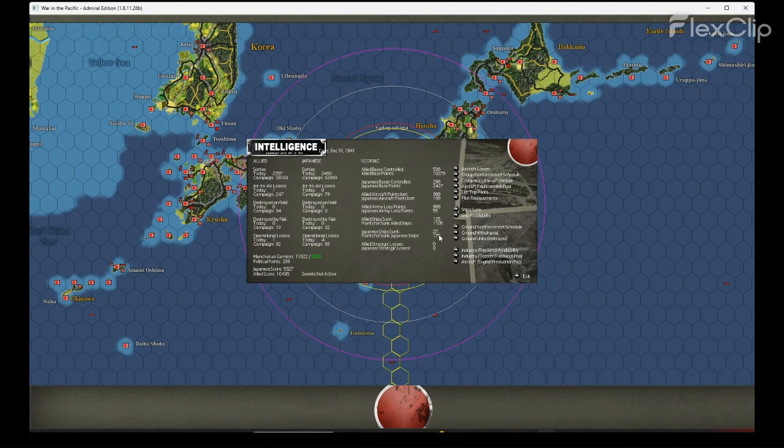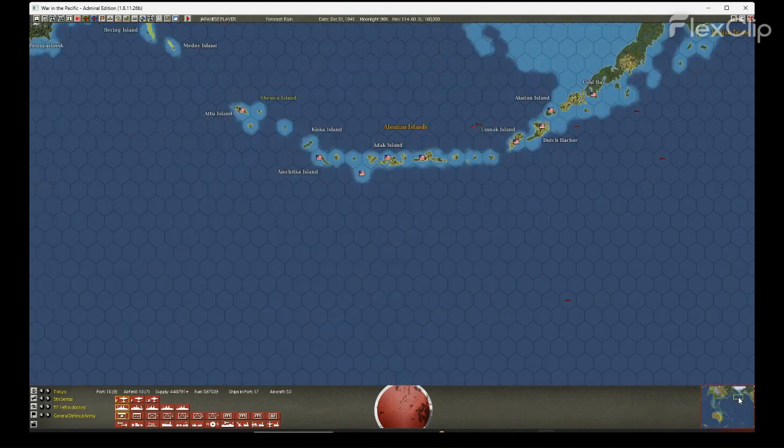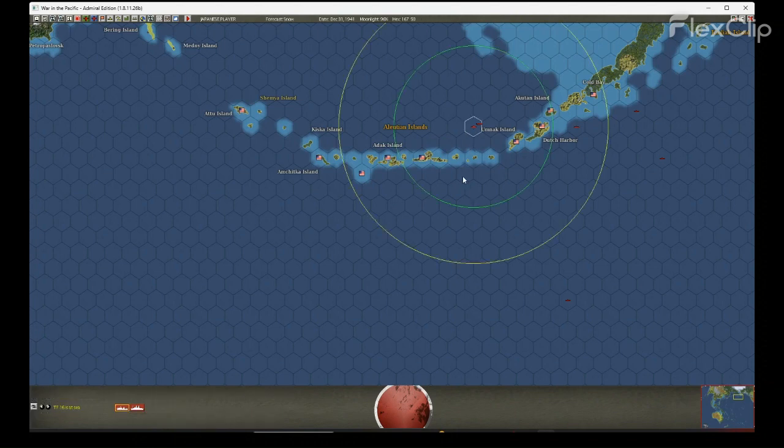Allied points for ships sunk is climbing. Let's jump over to the Aleutians. I saw the recon go in, but I'm not showing any results — apparently the inexperienced pilots on board the Nagato didn't provide any useful intelligence. But we will accept the risk and land our troops at Unmak.